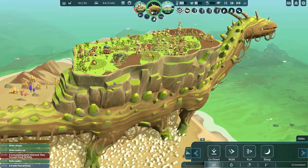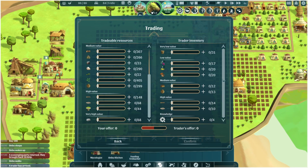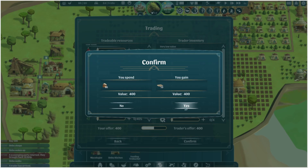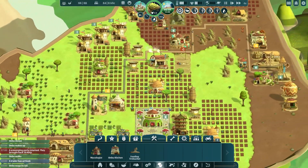Anbu is back up and walking and a trader has just arrived. Maybe we can buy some sand? No — no sand. We can buy some stone planks here, and you know what, it wouldn't hurt. We have so much flour — more than we're ever going to need. Let's just buy them out of those 10 stone planks. Having those is going to be helpful for the roads and for building.